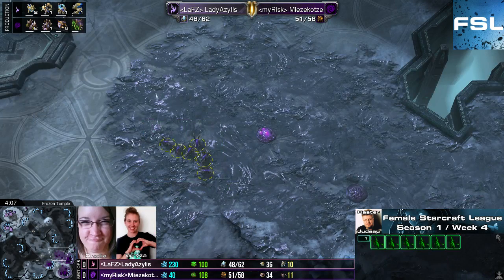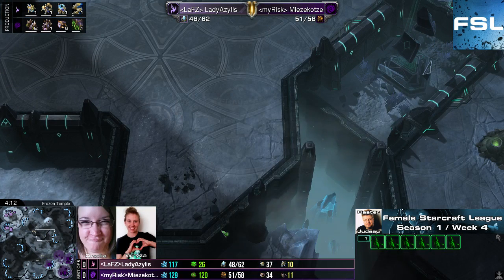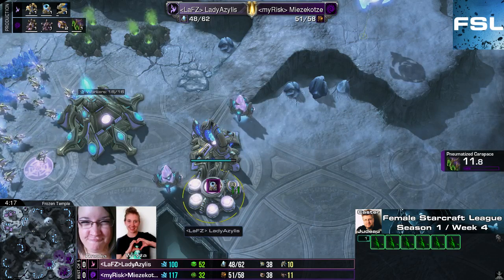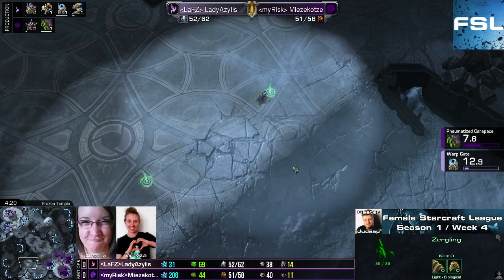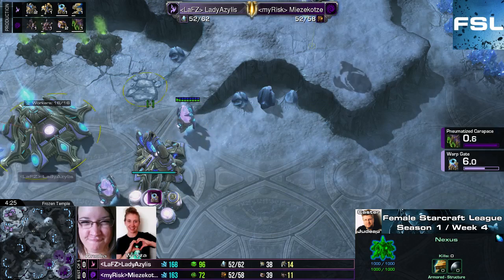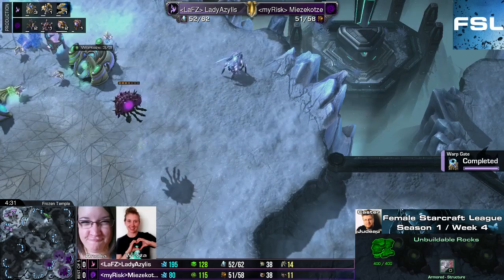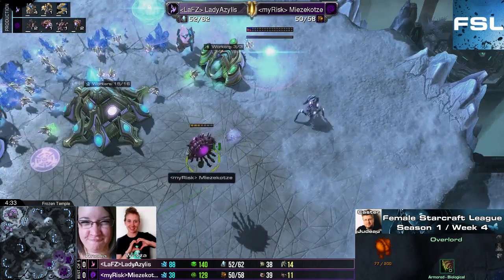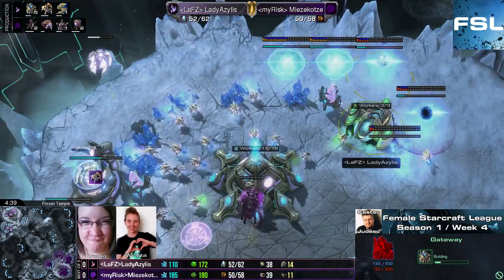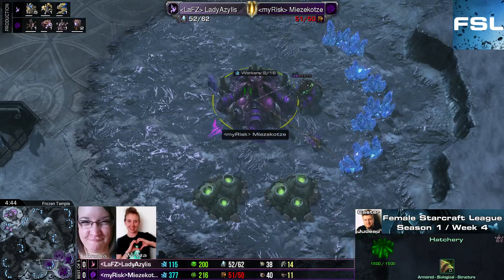That's something that every Zerg player should copy, especially on that map. Since these watch towers got removed from the map in one patch, it's very difficult to keep track of your opponent's army movement. So I just love this move by Mitsukotze. Now flying in with a speed overlord after speed is done, trying to gather as much information as possible. She's seen the gateway over here, and now is going to see all the other gateways and all the tech she could ever wish for.